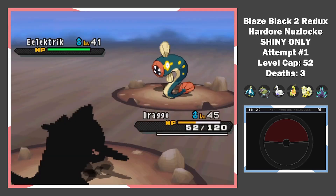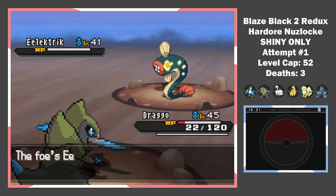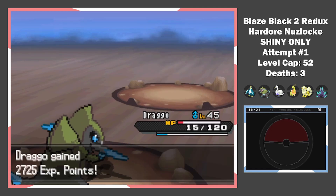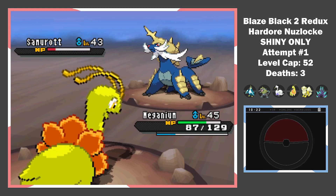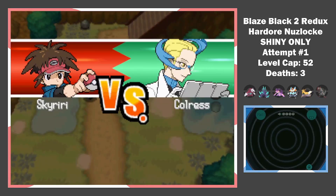Arcanine deals with the Lilligant and in comes the electric type. Since it can deal a lot of damage to Fraxure, it's time to get it set up. It gets close to killing, but we make it out safe. The Hail isn't helping at all. We outspeed and one-shot the Flygon, barely surviving hail damage. Since I won't survive another turn, I switch to Meganium, who is the perfect Samurott counter. We get a Sapphire seed in the cave and a Cubchoo on Route 7.